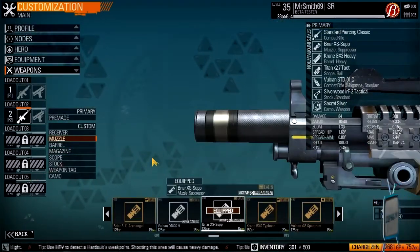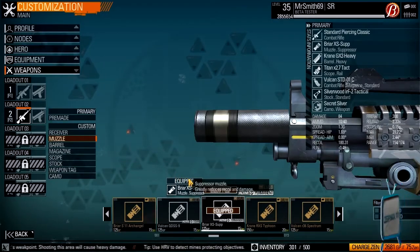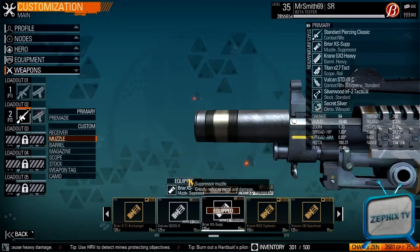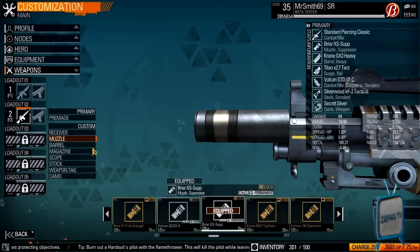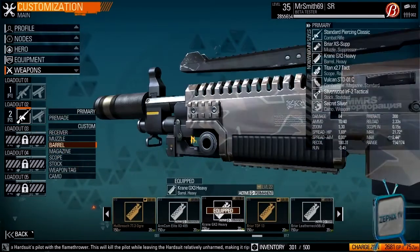There are many different ways you can get to 84 damage, but this is just what I use. I like silencers because you don't get muzzle flash with the scope I use — muzzle flash completely blows it out, it's just awful. So I prefer the Briar XP suppressor for the silencer, as I mentioned in the assault rifle video.